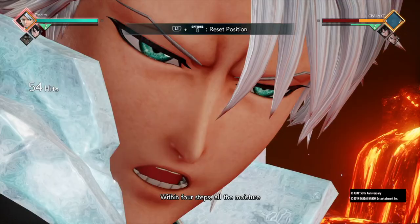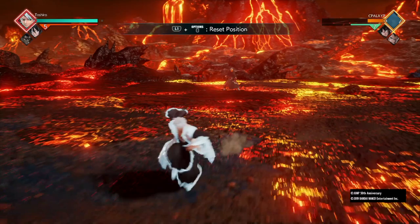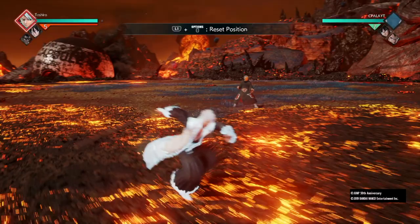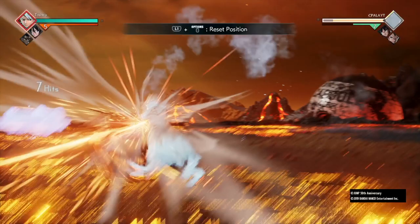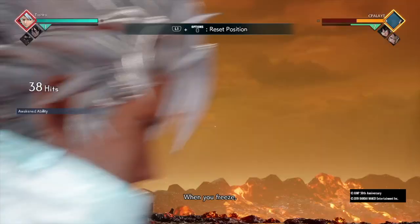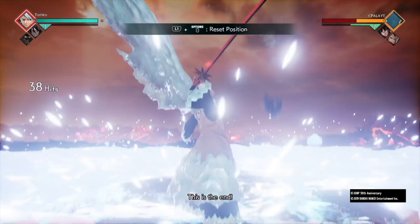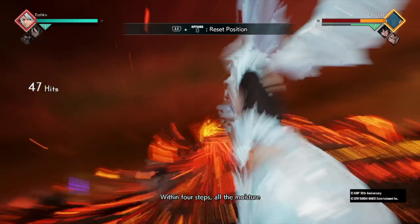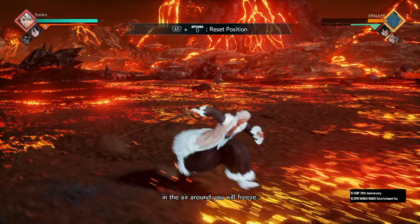Now let's get into the 95s and 100 percent combos. Combo 14 and 15 require good timing, so you'll need to practice. Combo 14: five lights, three heavies, Six Point Formation, call Rukia when they're about to hit the ground. They hit the ground, do Six Point Formation again, then ultimate right away. There's a reset — if Rukia freezes them while they're on the ground, it resets. Non-awakened that's already 80 percent.